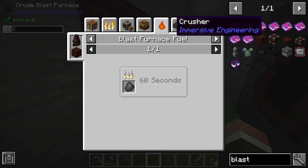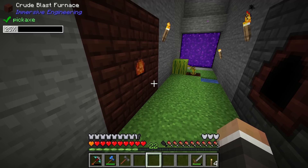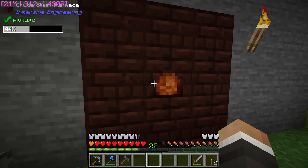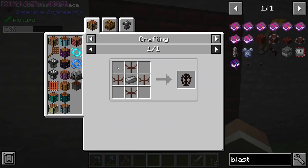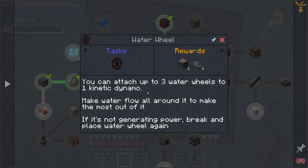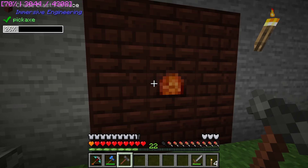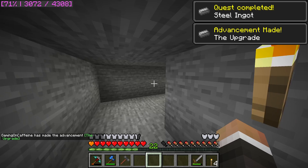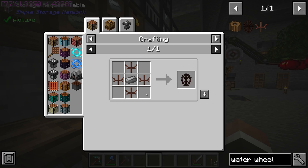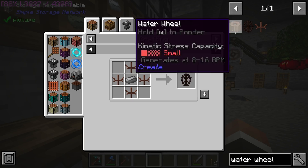The progress bar is pretty slow — it's going to take quite a while to get 32 steel. Thankfully to make three water wheels we only need three steel ingots. You don't have to make three, but three water wheels on one kinetic dynamo produces the maximum power output. We have our first steel, so let's make our first water wheel. We also need four water wheel segments, each made with four treated sticks and three planks — so 16 treated sticks total. Right now we have 12, so four more gets us to 16.